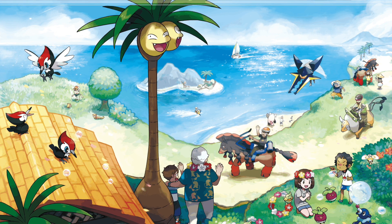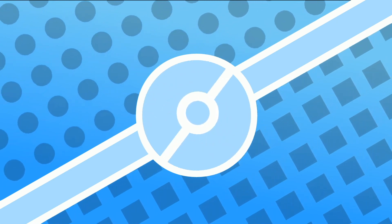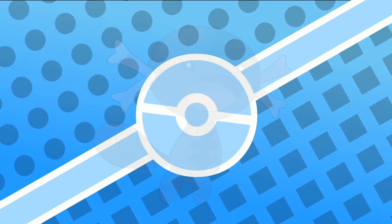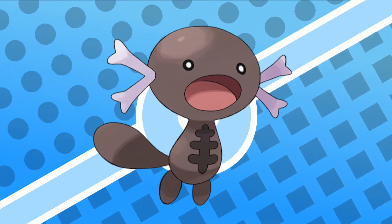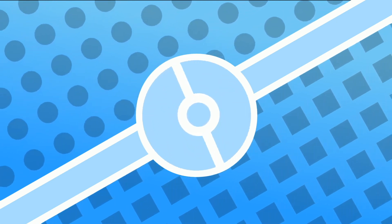We had Alolan Exeggutor, Alolan Raichu, Alolan Ninetales — so many fan favorites just from this game. But then it became a staple: we got Galarian forms, we had Hisuian forms, we've already gotten Paldean Wooper revealed, so it's gonna be in Paldea too. And yet, it wasn't a thing before Gen 7, right?